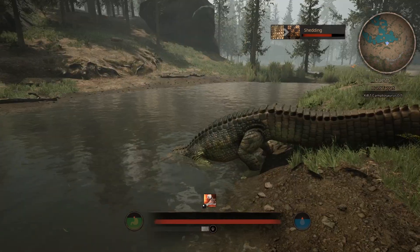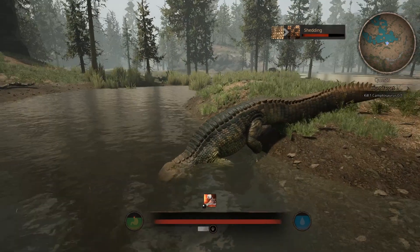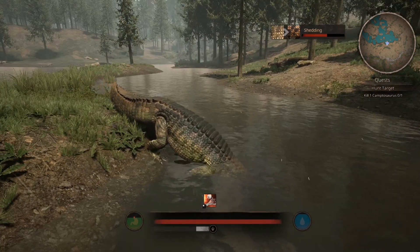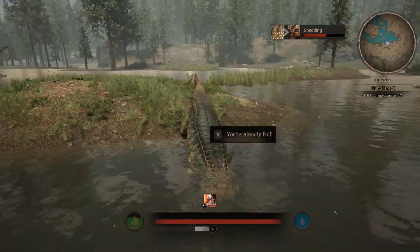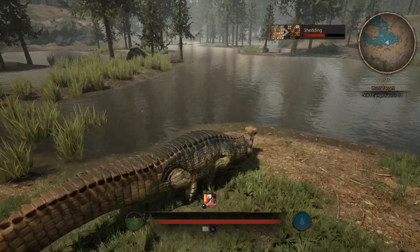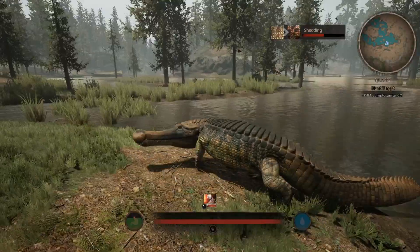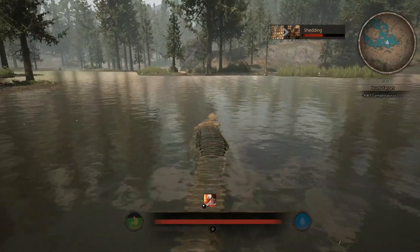I'm going to fill up here and see how much the quality drops. That green skin fading to gold looks really cool — I'm going to be a big fan of this golden tail. I still want to do the quests; my current quest is to kill a Camptosaurus, so I'll keep an eye out. Let's look for some fish and get my hunger up as well.